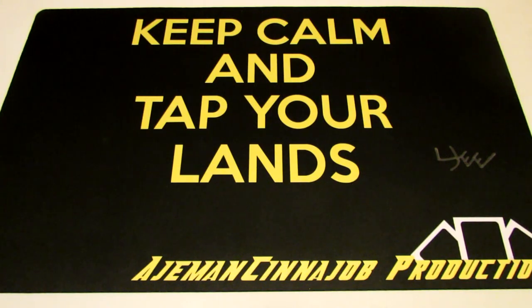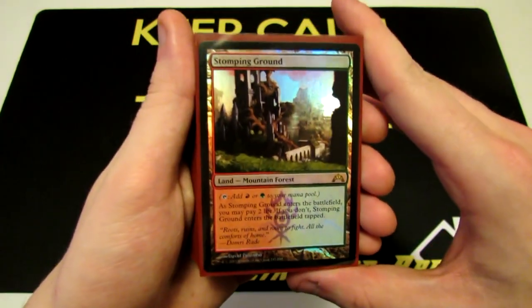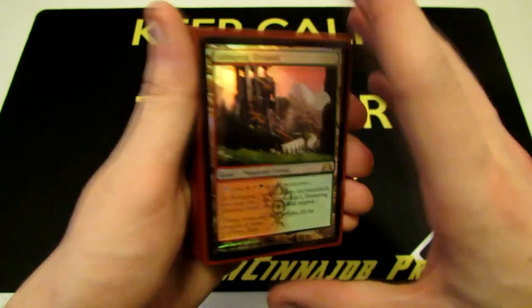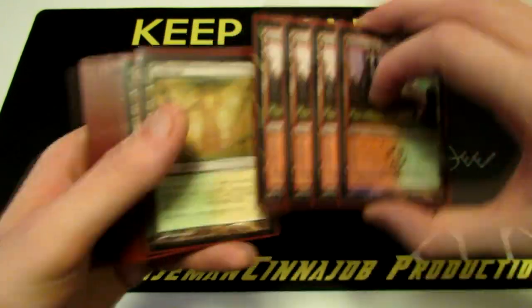We're going to take a look at this deck. If you have any suggestions for decks you'd like to see, leave them in the comments below. The first thing we're looking at is the land base — we want to understand how our lands work for this deck. We're running 23 lands, starting with our shock lands: a playset of Stomping Ground.